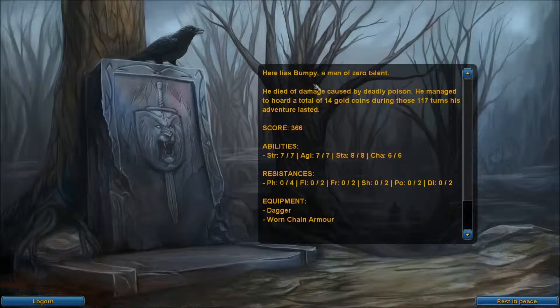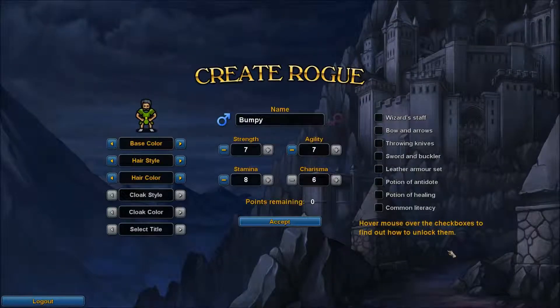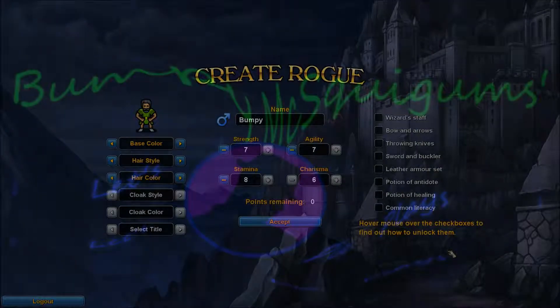Here lies Bumpy — a man of zero talent. I'm going to break off the episode here. It's probably going to be a little shorter than normal, but I'm going to do another episode full of me failing at this game. Who knows — maybe I'll get lucky and actually manage a successful long run. It's a possibility. My name is Bumpy McSquiggums, and I will see you later.